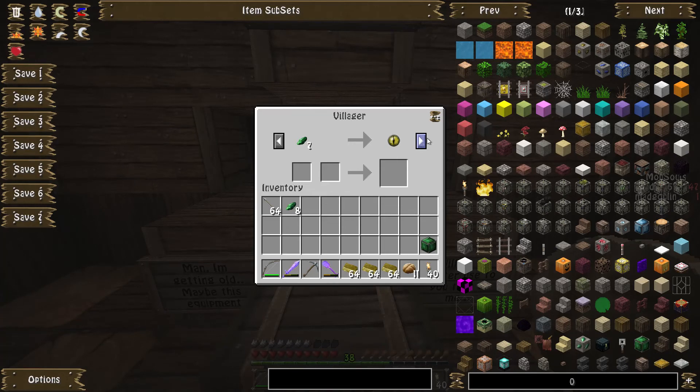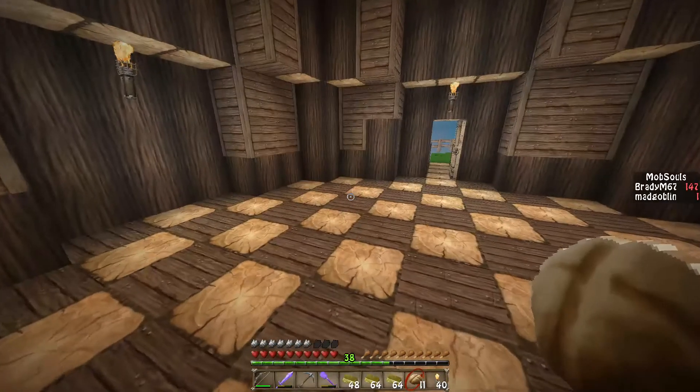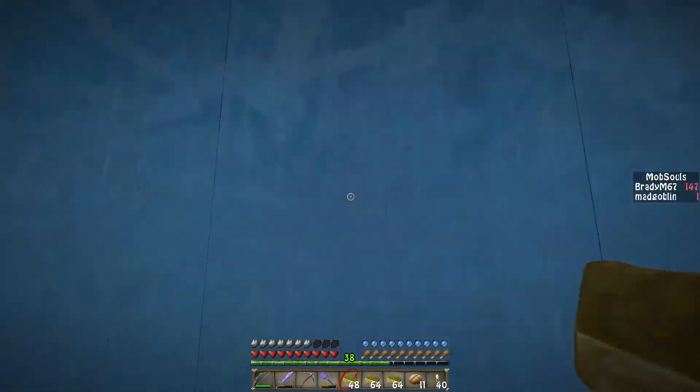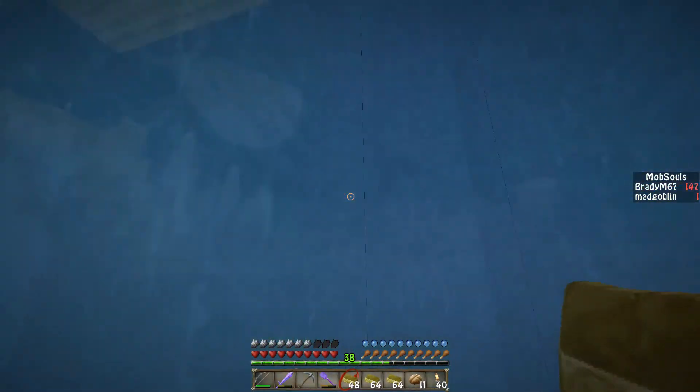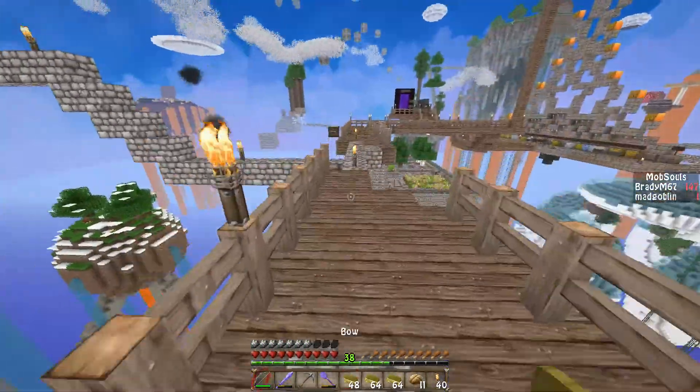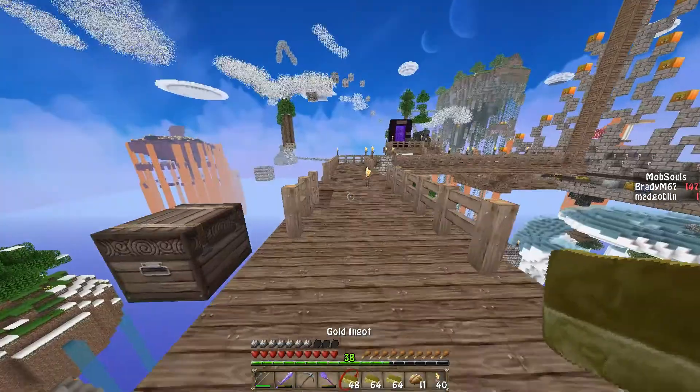There's a zombie somewhere. Does the villager have new trades now? Nope. Why can't I trade with him? Oh — he's out, he doesn't have enough stock. I forgot that villagers can run out. That's kind of annoying — the map creator is a giant twat for doing that, or maybe that's just Minecraft. I wanted to trade a bunch of stuff but no, limited resources.